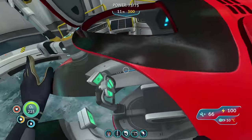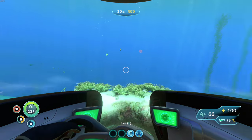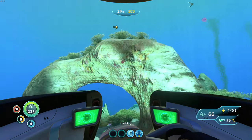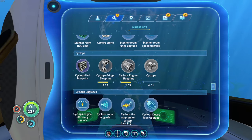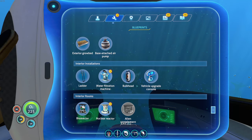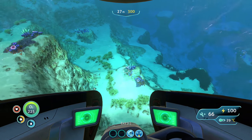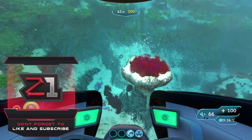Welcome back to Subnautica! It's been a little while but we're back. Last episode we made the prawn suit and were going after the arms - we really need the grapple cannon. This episode I want to focus on getting the cyclops blueprints done. We only need one more engine piece and one more bridge piece, so we're going to go find those and hopefully build a cyclops. Enjoy, and like and subscribe!